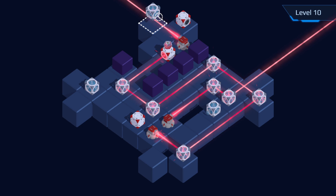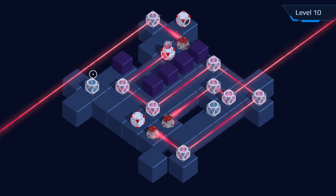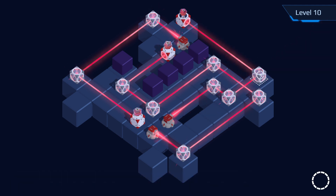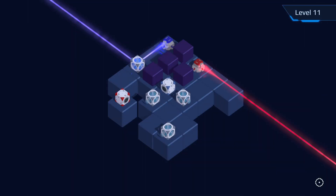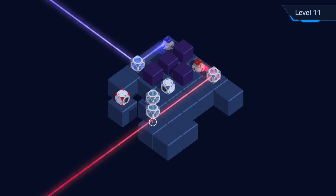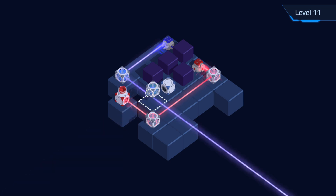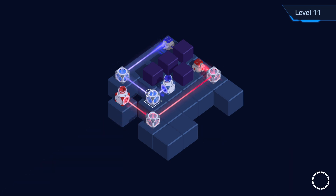Rayland 2 starts off exceptionally easy, giving you one laser and a couple of cubes to rotate around. It doesn't even need you to rotate stuff at the beginning, but very quickly you'll start to see a little nodule poking out on your cube — that's where you're directing the laser. You pick up the cubes, rotate them, decide where you want to point the laser, and off you go. The very early levels almost solve themselves because sometimes there's only one way to get around stuff.